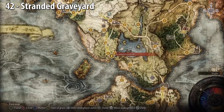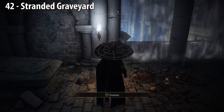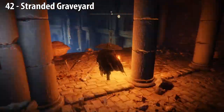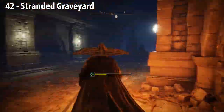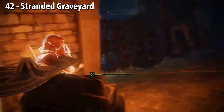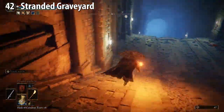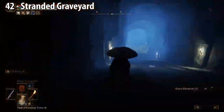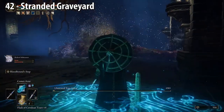Stranded Graveyard. Even though this is in the starting area of the game, I didn't show it until now because there are easier ways to get Golden Seeds. After you use your Stone Sword Key, drop down, turn right, and descend these slopes — they have spiked machines rolling up and down them, so take cover between the pillars. Go along the left side, find a place to drop down, then drop down a second time. Turn left, head down, then turn right. Kill the boss, get the seed.